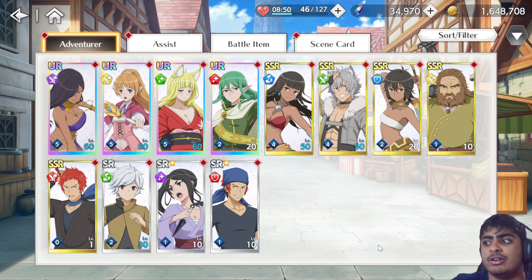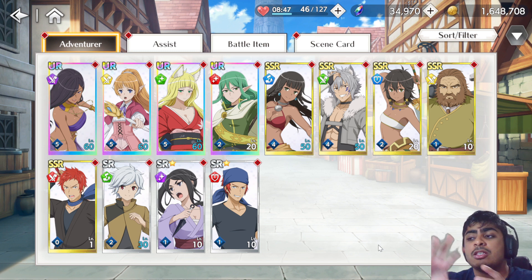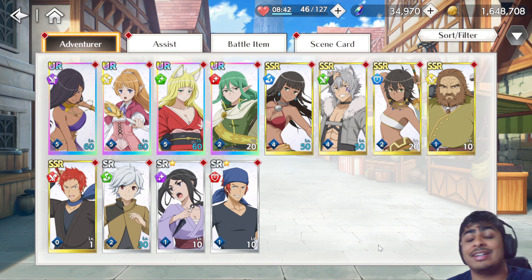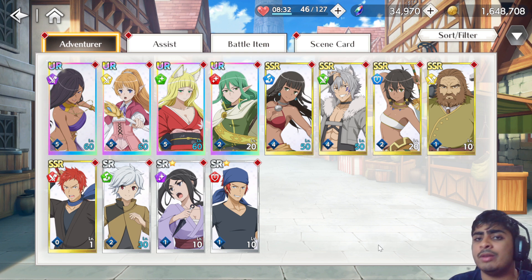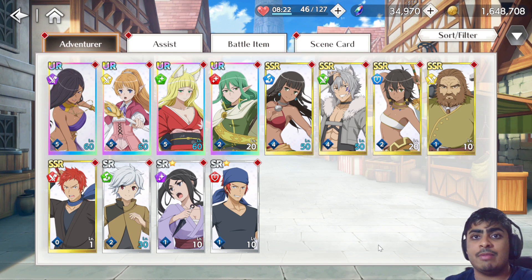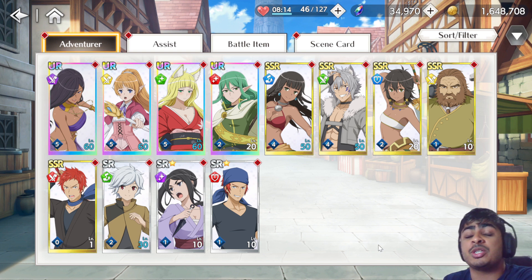If we take the example of DanMachi Memoria Freeze, in that game adventurers would get power crept more often than assists — assists would last a year to a year and a half before being replaced. So in that situation I would probably advise players to limit break their assists first, because assists are a bit rarer than adventurers in DanMemo and they tend to last far longer in the meta.